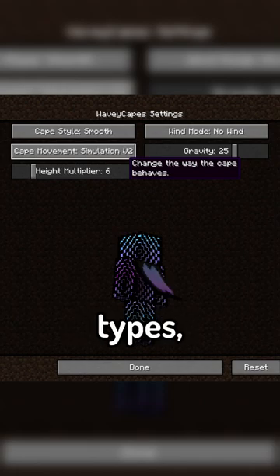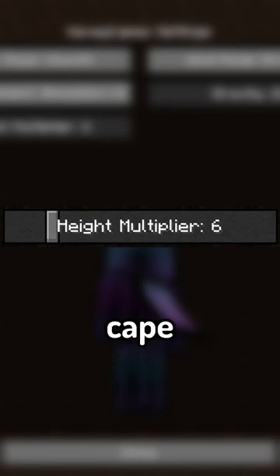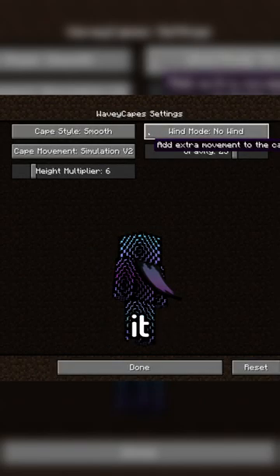The mod also allows you to choose between a few different simulation types, along with changing how gravity affects the cape, how high the cape curves, and even gives it a waviness as if it was being blown in the wind.